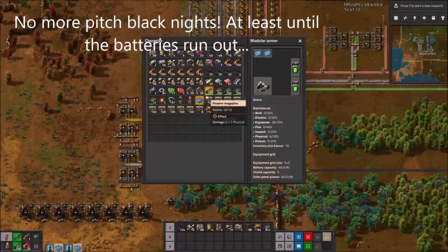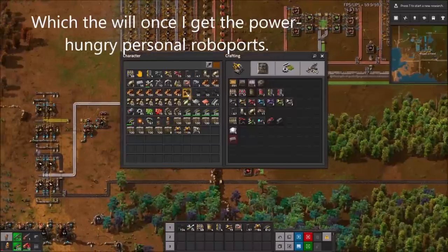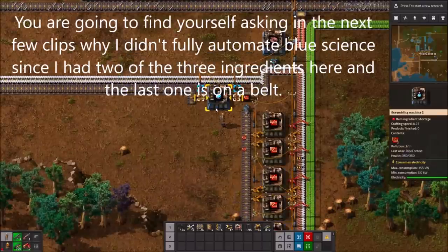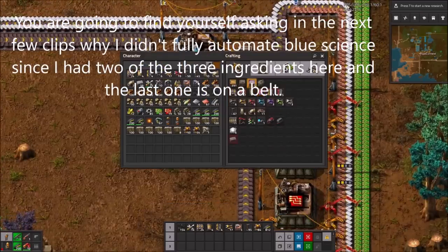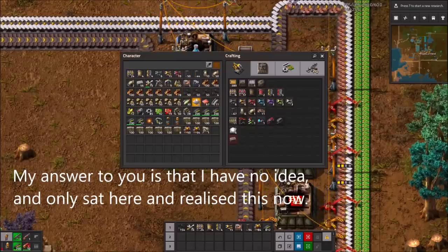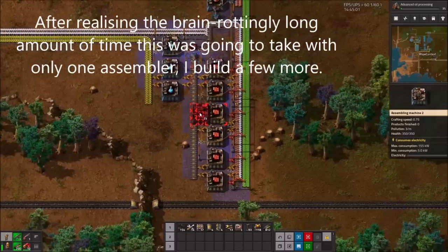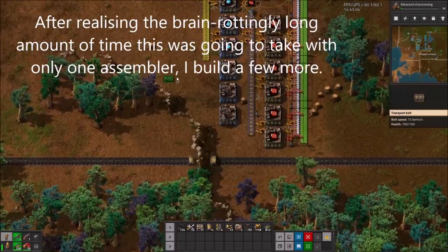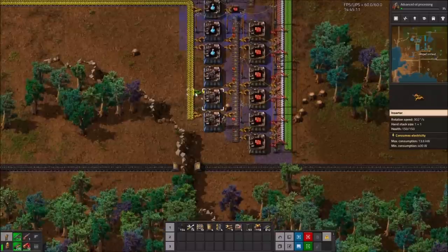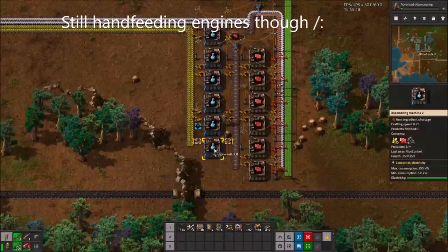No more pitch black nights, at least until the batteries run out — which they will once I get the power-hungry personal robot parts. You're going to find yourself asking in the next few clips why I didn't fully automate Blue Science, since I had two of the three ingredients here and the last one is on a belt. I have no idea, and only sat and realised this now. After realising the brain-rotting amount of time this is going to take with only one assembler, I build a few more. Still hand-feeding engines though, like a dumbass.